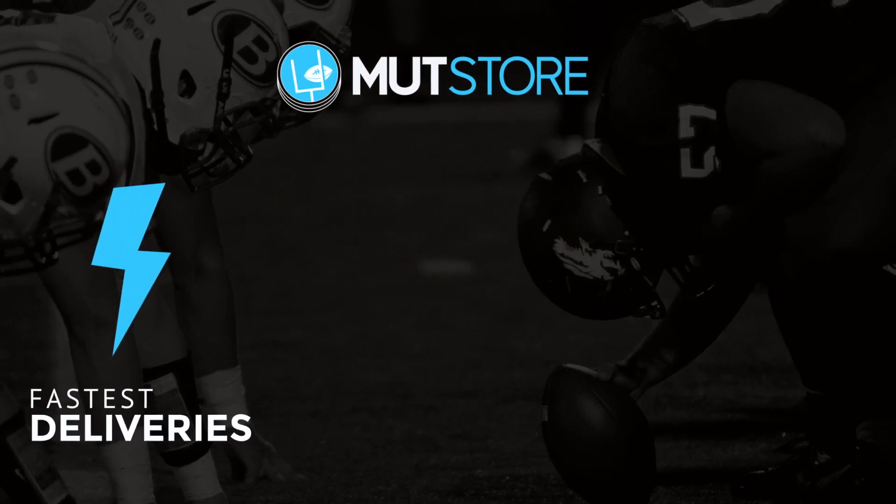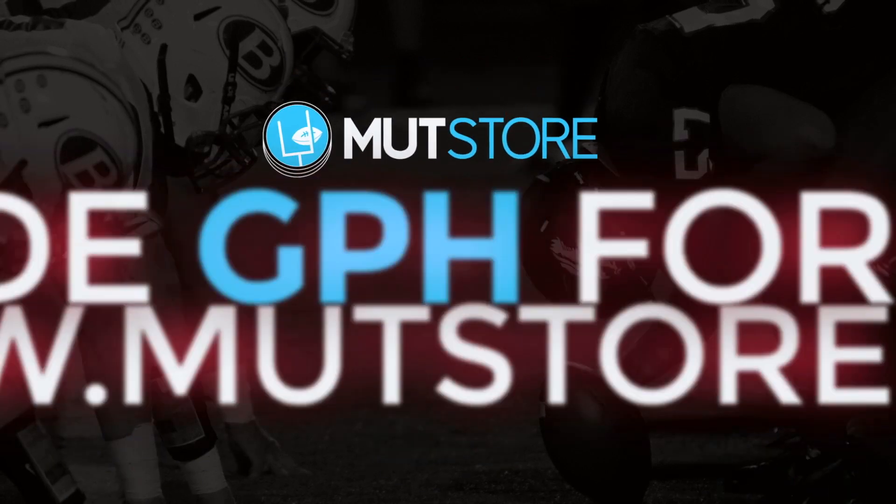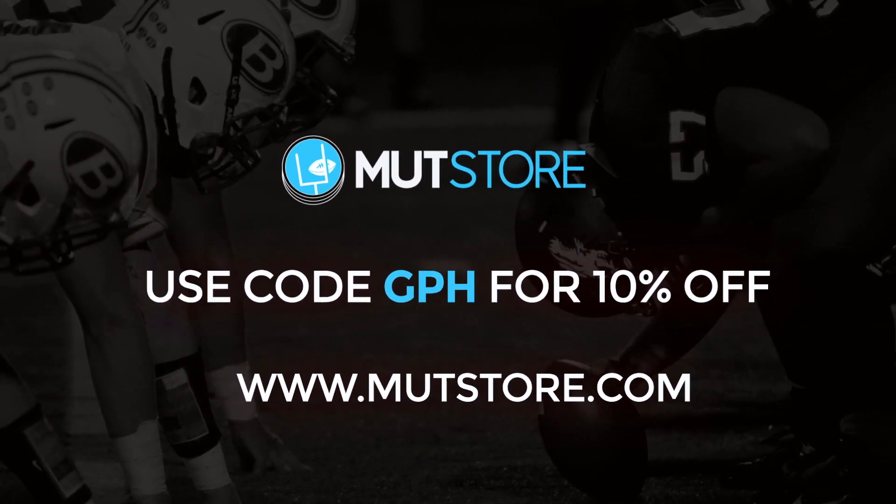Tired of pulling so many packs and getting nothing you wanted? Check out MuttStore.com for cheap and reliable Madden 17 coins, and use promo code GPH for a 10% discount off your order and get the player you wanted.